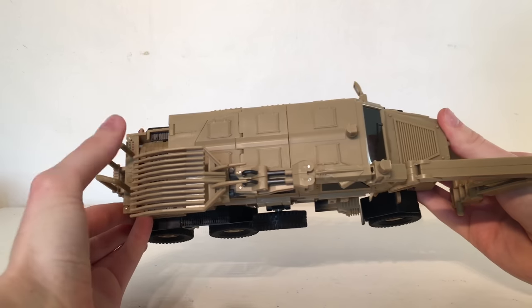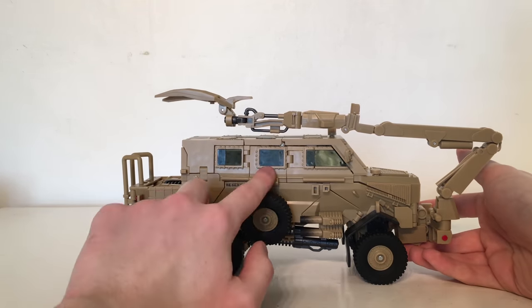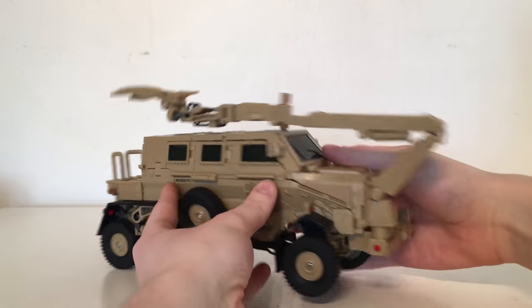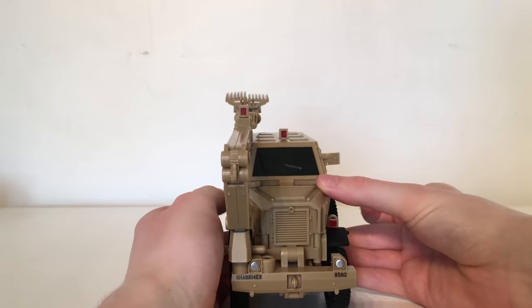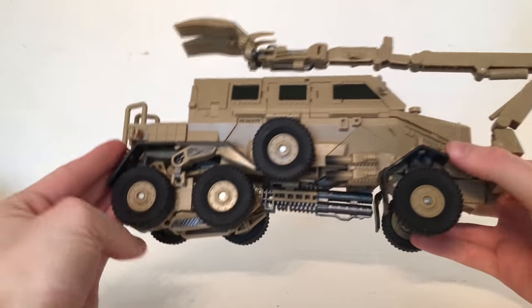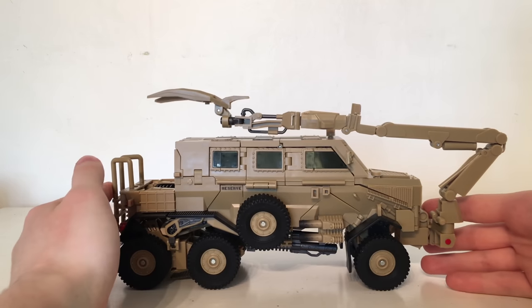Turning the figure upwards, you've got his massive mine detector at the top, used to scrape the ground to detect mines. It features transparent, very reflective plastic for the windows, which gives an authentic look. All the tires are in fact rubber, so they roll incredibly smoothly on the ground, and he does have a fair amount of weight to him despite not having any die-cast.